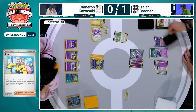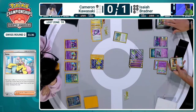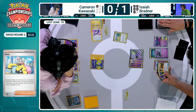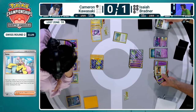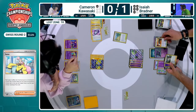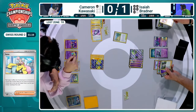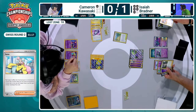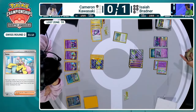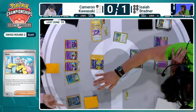Counter Catcher being discarded — that's very peculiar. Oh — it was supposed to be a different card. The Enhanced Hammer was what Isaiah meant to discard off of that refinement Kirlia, but accidentally chose the Counter Catcher. He's trying to take it back and put it back into the hand. It's going to be up to Cameron and the judges — up to Cameron to let him take it back. And that's exactly what's happening. Cameron does allow him to do that. What a good sport in Cameron — very good sport indeed.